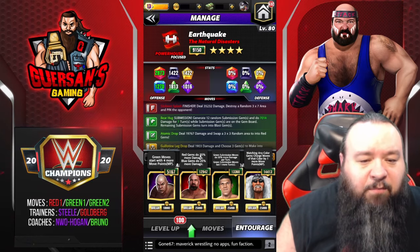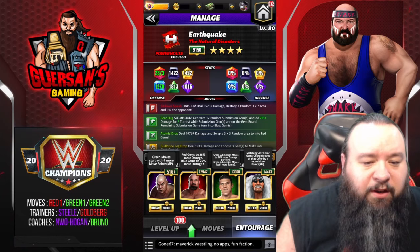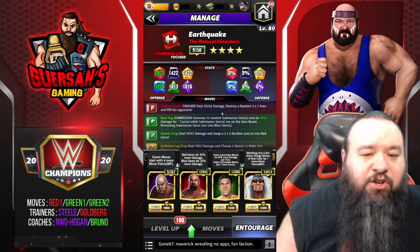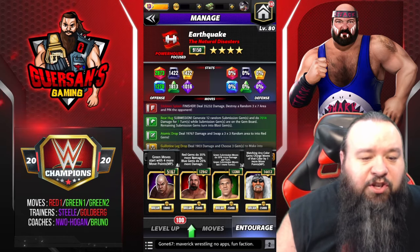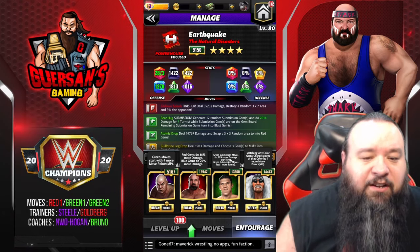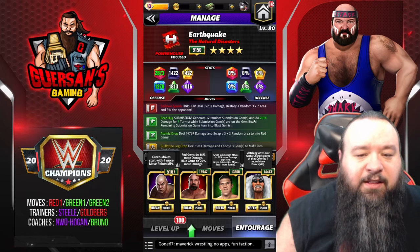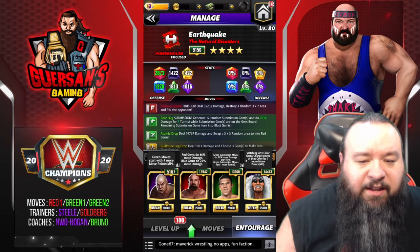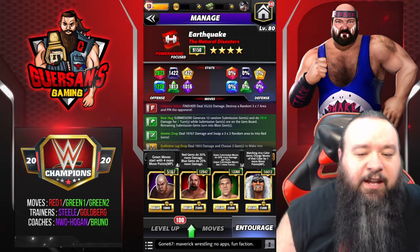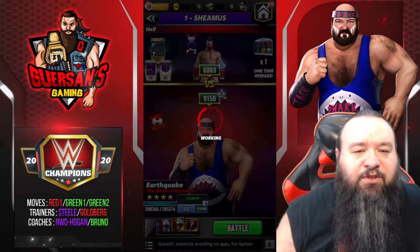I have Goldberg so my red gems do 35% more damage for the Atomic Drop, and the blue gems do 25% more — I don't really care about that, but since the finisher destroys a random area of two-color gems it will do more damage. I have Bruno here so the green submission move does 50% more damage and lasts one more turn, which increases the bear-hug augment. And I have NWO again so every color gets plus one when I do a match.